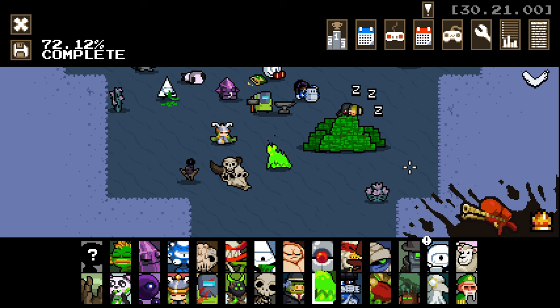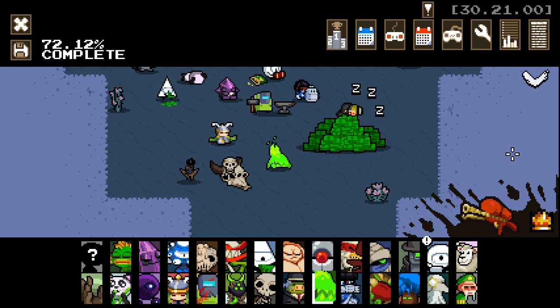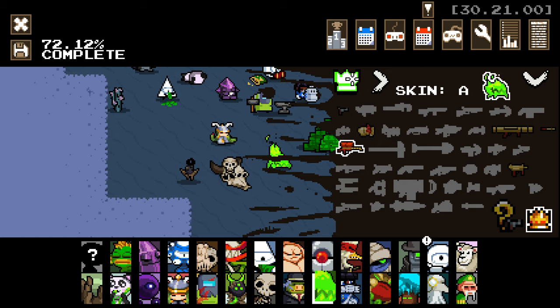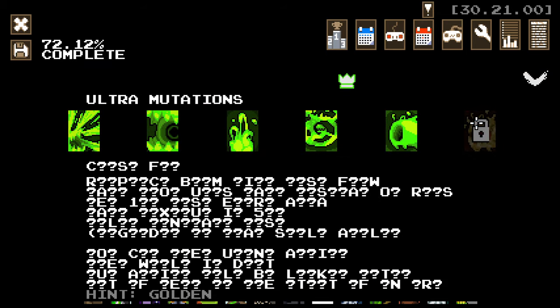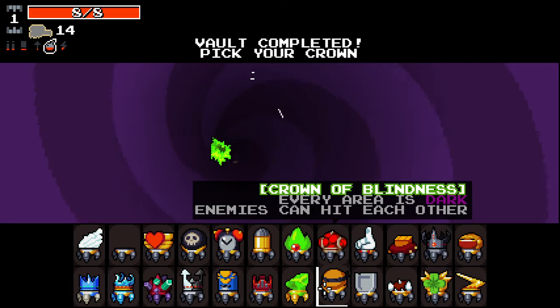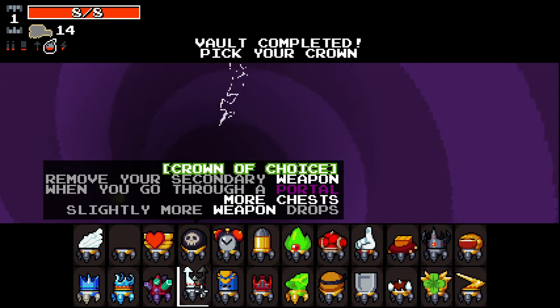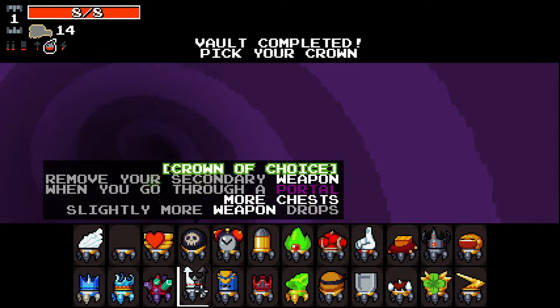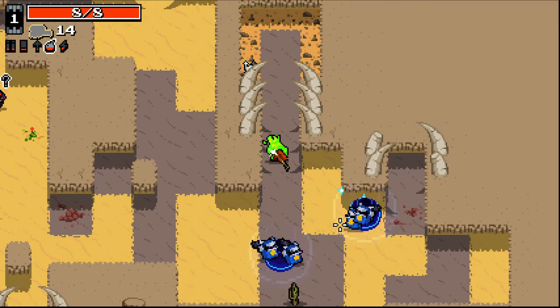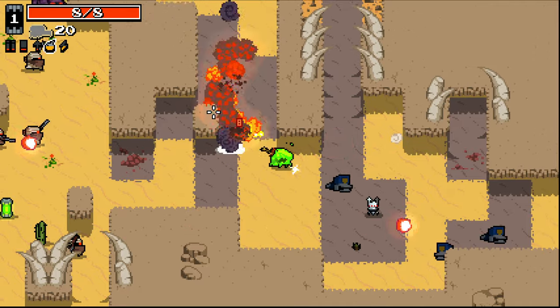Hello everybody and welcome back to some more ultra mod Nuclear Throne. I'm jumping in again this time as good old Horror. With Horror we have some obvious ultra mutations to grab — it seems we just have to hold a golden weapon for this one, so not particularly too difficult. The crown of choice does make it a little harder, but as we've seen previously we can take it early and then switch off, so we'll take it for now and see how that goes.